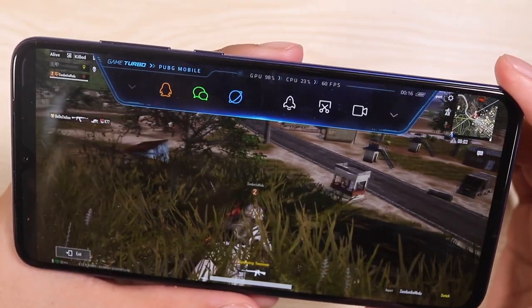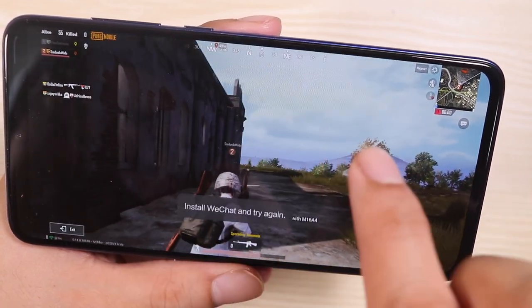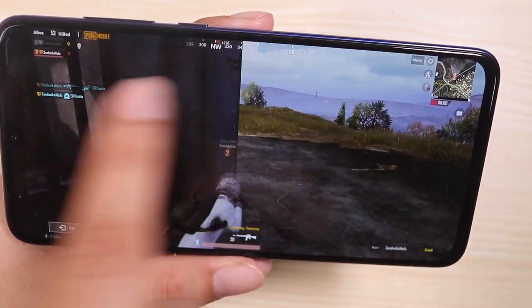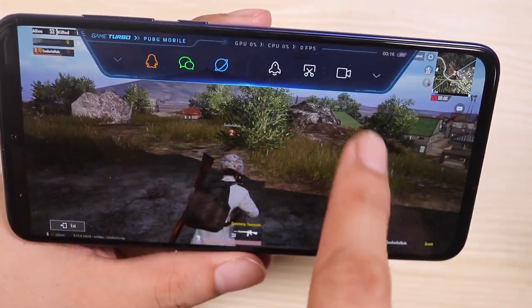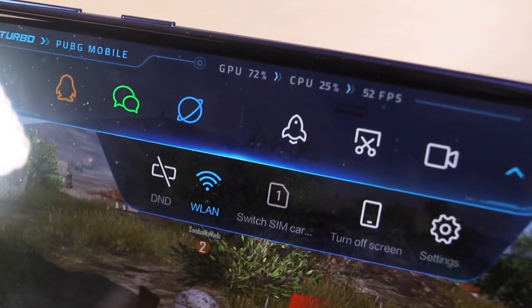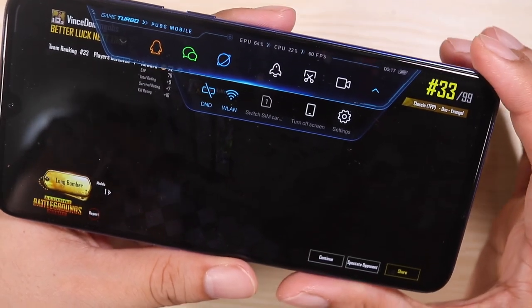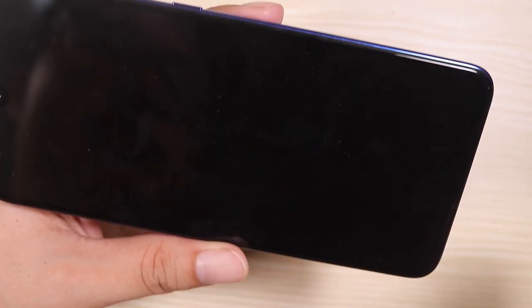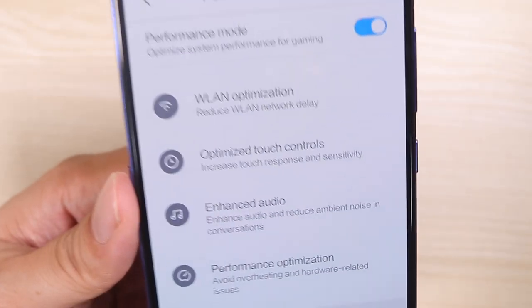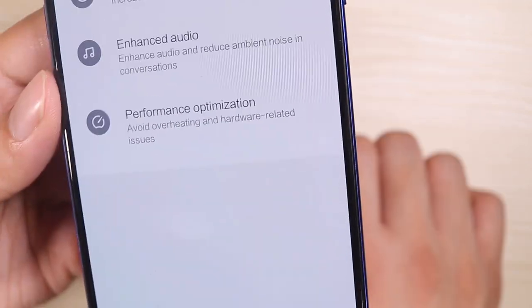It's a great interface added to the game — it lets you have all of these shortcuts up top. You can open the browser inside the game, clear the cache, screenshot and record the game, and monitor the CPU and GPU usage as well as the frame rates. There's also a do not disturb feature — very useful if you don't want to be called when you're deep in a game. You can also turn off the screen. These are the things Game Booster does for you: better Wi-Fi, better touch controls, better audio, and better resource management.